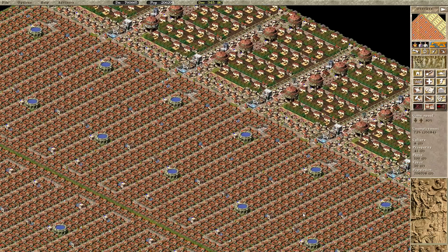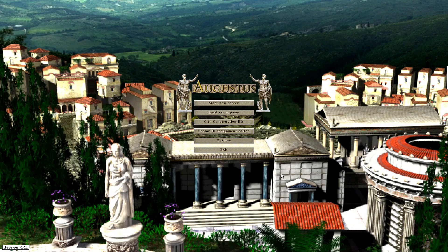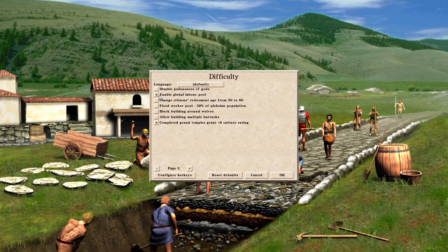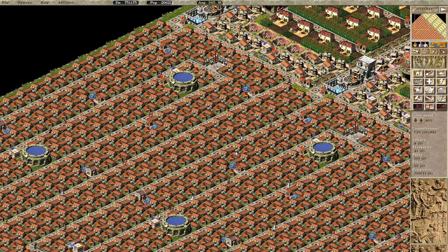I will go through some details. First, the options I use: I'm not using the vanilla version of Caesar 3, but I run on Augustus 2.0.1. I use two key settings. The first one is Enable Global Labor Pool - thanks to that, I don't have to build houses next to farms and other buildings which need labor. The other is All Houses Merge.